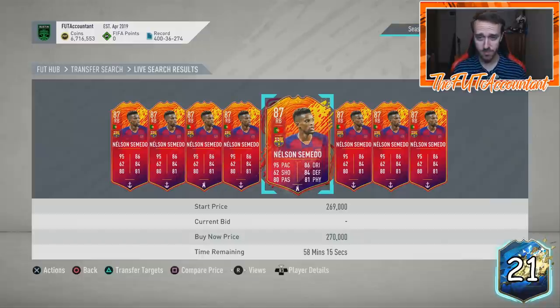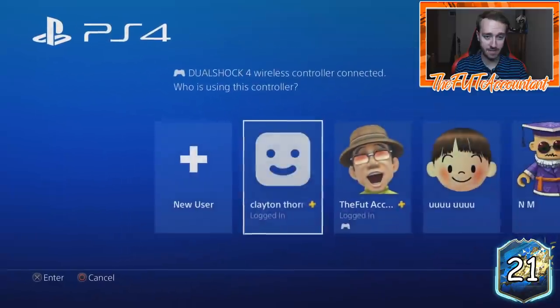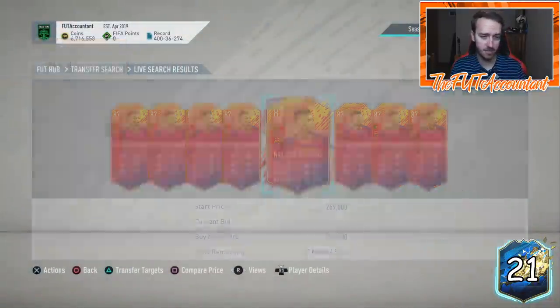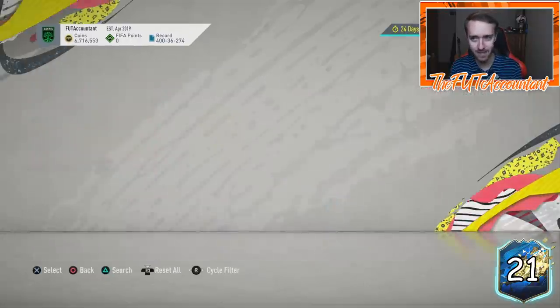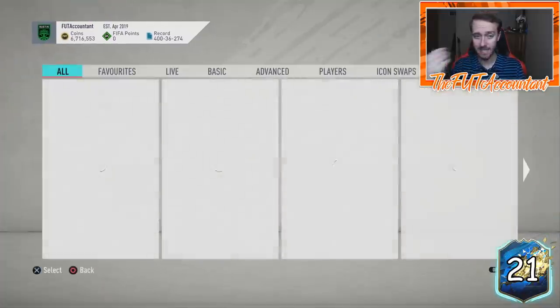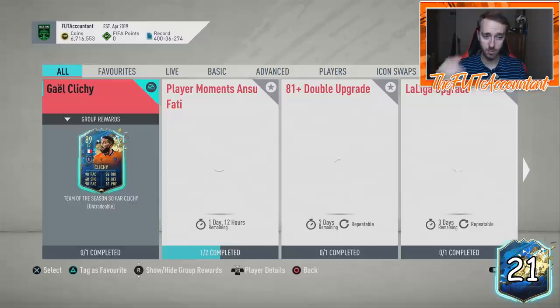Just something to think about as you're looking at the market over the next two days. I do think you could see some of those cards in a little bit of a panic sell on Wednesday when the guarantee comes out. Watch prices Tuesday night into Wednesday. Whatever content we get today could also cause some market movements, but mostly the content dropped on Monday was the big one.